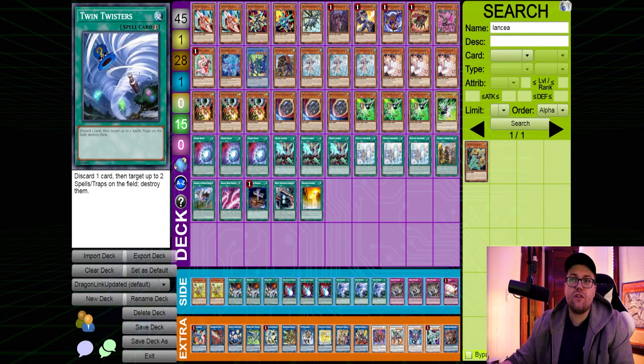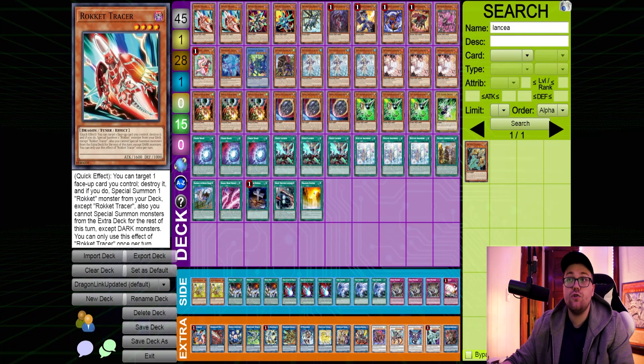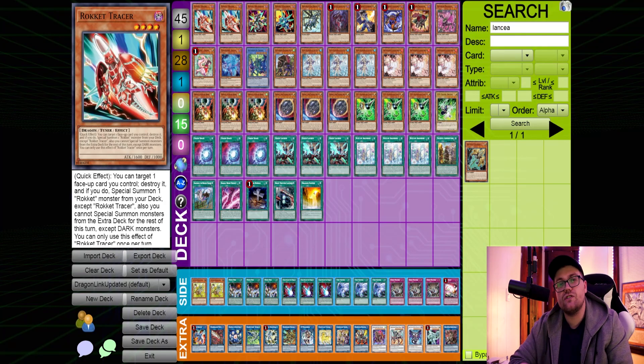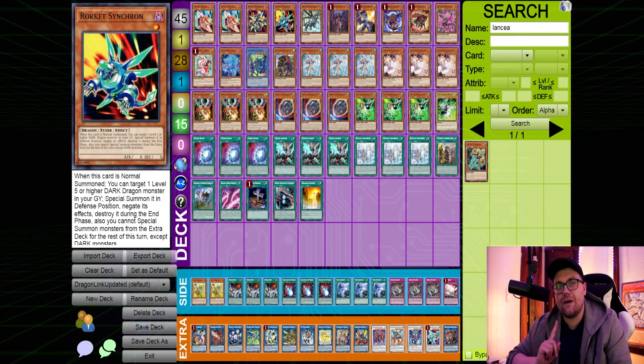This deck is pretty straightforward. To start things off, we play our five-card Rocket Engine: two Tracer, one Recharger, one Synchron, one Abso Router. Two Tracer can be seen as a little heinous sometimes since Dragon Link players always want to open Rocket Tracer, but we did want to cut it to two to make space. We're playing Rocket Synchron even though we are not playing Hot Red in this list, which we'll talk about later.